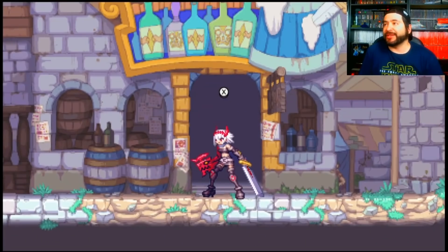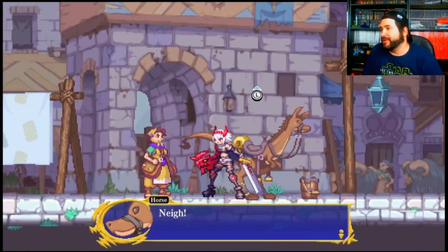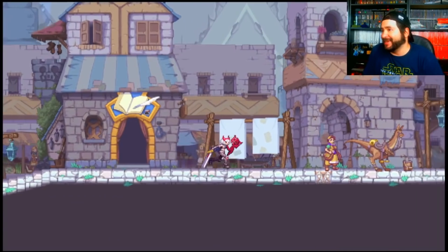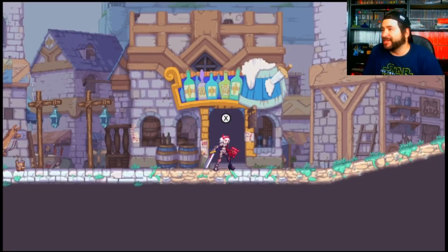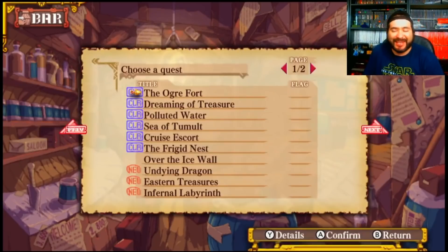I'm going to demo the game a little bit. This is the main town in Dragon Marked for Death — it's the hub where you access missions, rest, buy weaponry, and things of that nature. You can play single-player, local, or online. I haven't been able to connect online yet, but you can see I've already cleared about six missions.